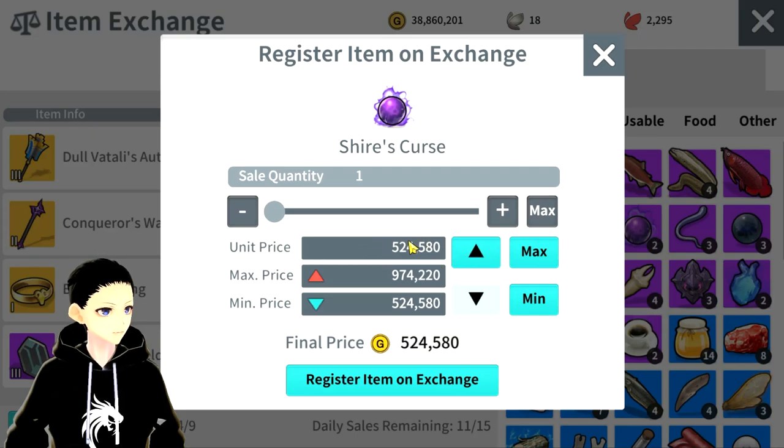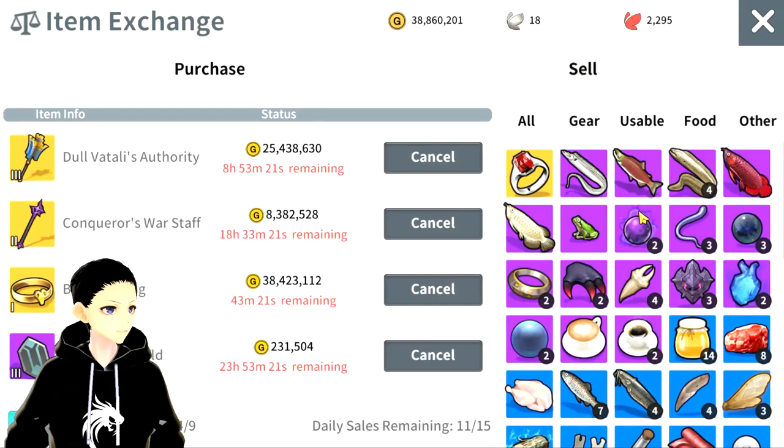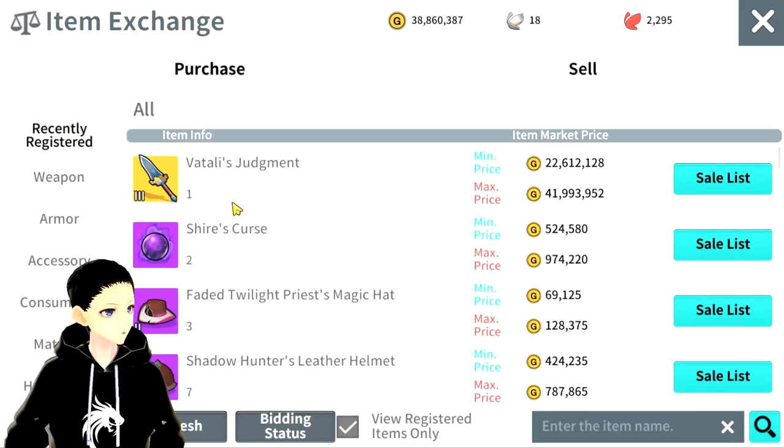There's also another seller selling at max price. Do keep in mind you want to switch up your price — you can adjust your price with these two arrows here, and then go straight to max or go straight to minimum. Those are the basics of how to sell on the exchange.